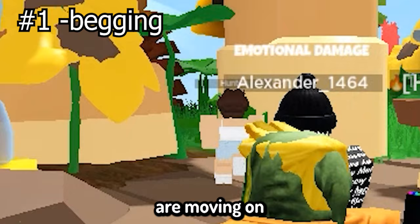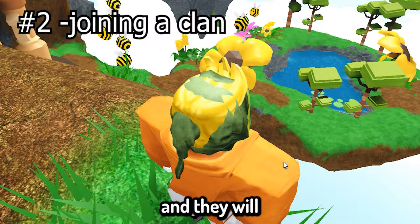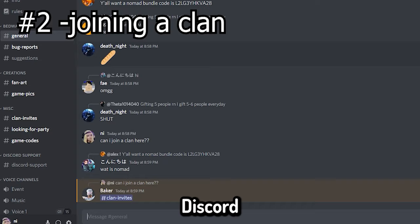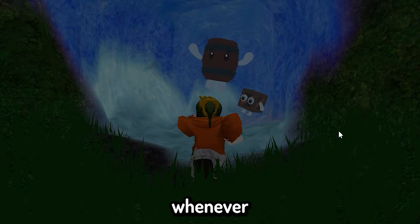Moving on to the next method, and that is joining a clan. A lot of these clans will actually let you join them if you have a high level of skill, and they will provide you with free kits. How do you join a clan? You want to go ahead and join the Bed Wars Discord server — there are a lot of recruiters on there. Also, you can join my Discord server; we have our own little clan and we like to do giveaways whenever we have the opportunity.